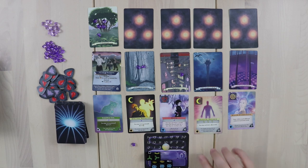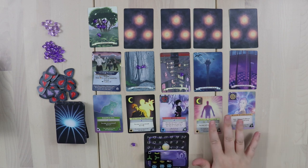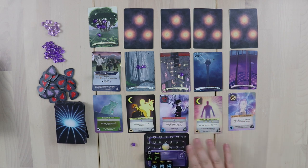If you have a finesse — a die side with a hand — you can also choose to animate. Animate allows you to remove one of the cards from the market row called the Nexus, doing a little rearranging in the market. There are also special actions on your crystal that you can take whenever you perform the animate action.